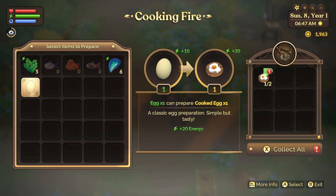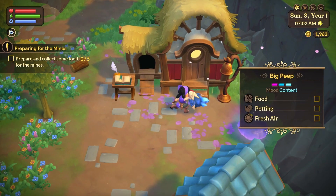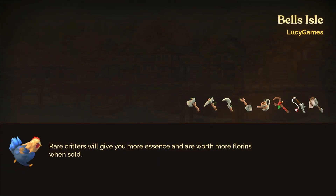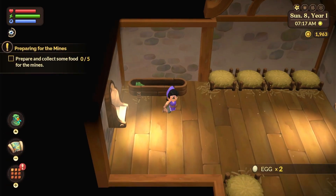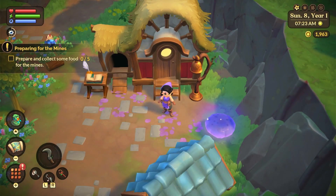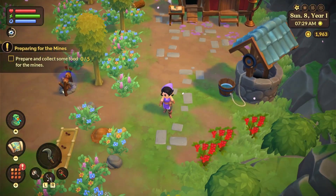Before the mines I want to go check on my chicken - my chickoo - because I want to check on them daily and make sure they're all well and good. Oh look at them, so cute! I'm going to go into the coop and see if they've laid any more eggs. They have laid eggs, which is awesome! I'm going to give them some more food so they can eat while we're gone into the mines. I love having a pet, it's so much fun!